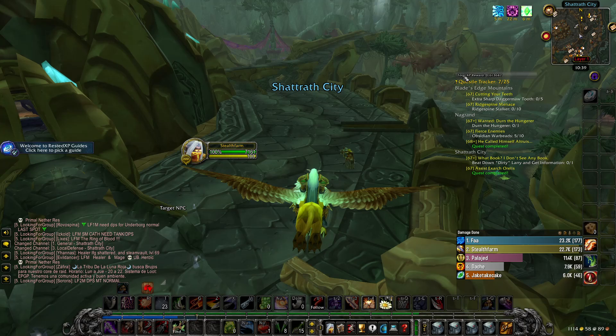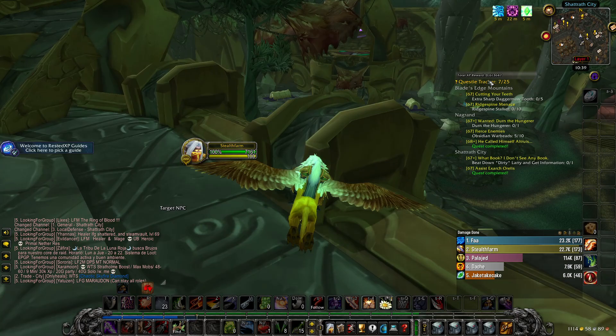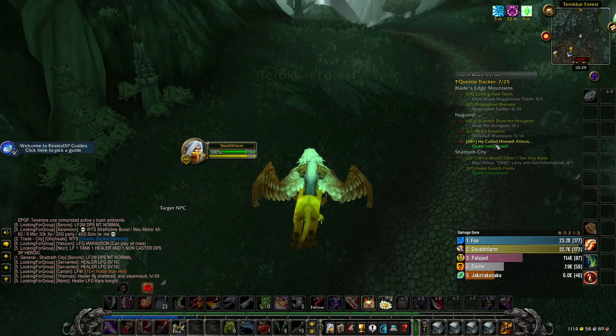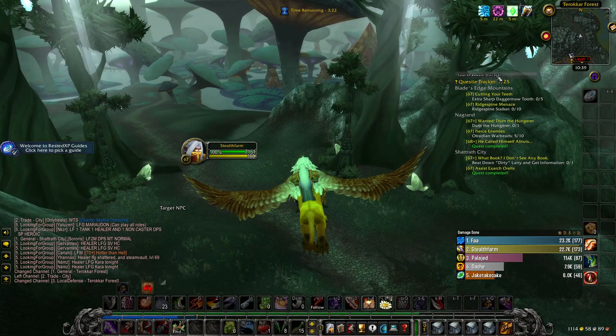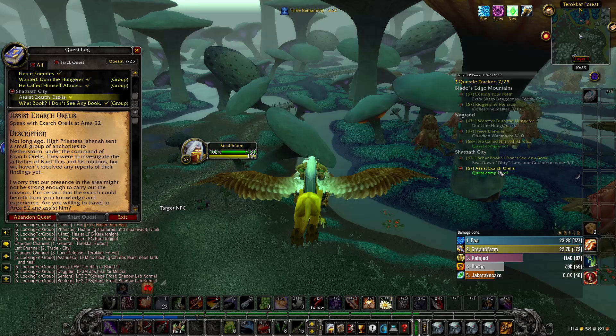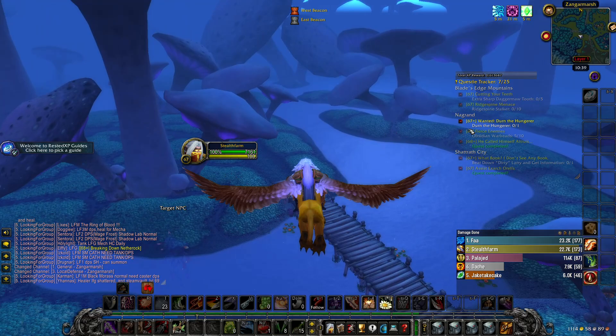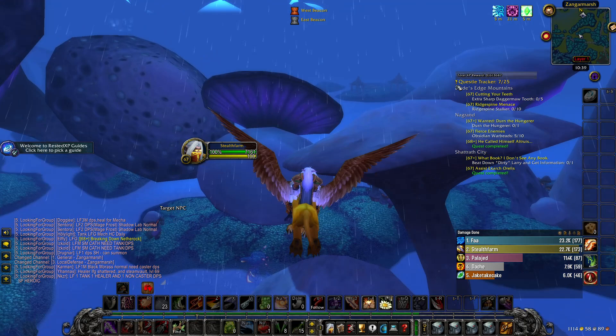First off I have Total Quest XP for TBC Classic, which is basically a bar over my quest tracker. It tells me how much experience I'm currently getting from all of my completed quests. Now you can see I have two completed quests right here, and they didn't get picked up before I activated the addon — you have to pick up the quest after activating it, but you can just abandon and re-pick it up and that way it will track it. Any quest you pick up after having it active will show up and show you how much experience you get out of all the experience you need to level up.